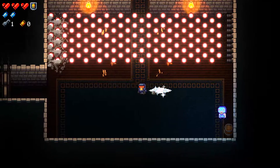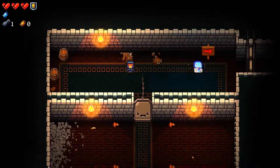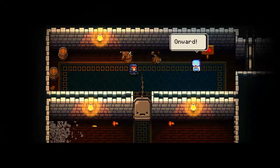Use a blank to clear the way of the bullets. Right, so we... Boom. Excellent! Blank trees fill every floor, so use them when you need to. They can also be found throughout the gungeon, but I wouldn't rely on that. Onward!